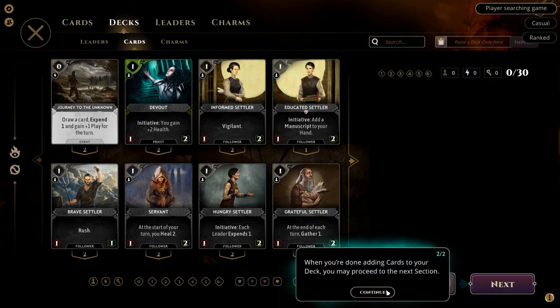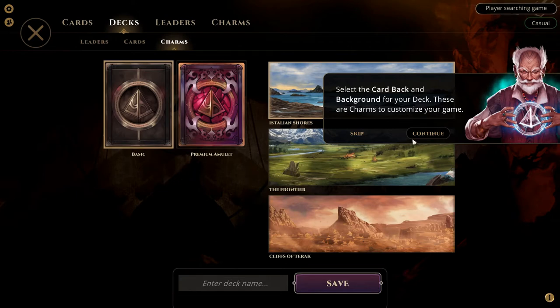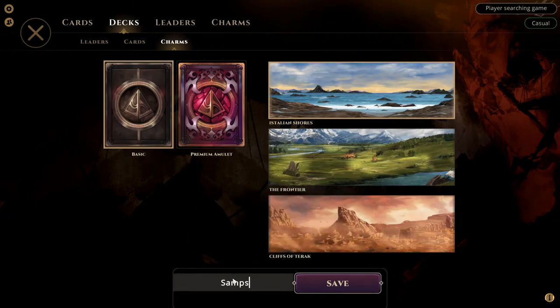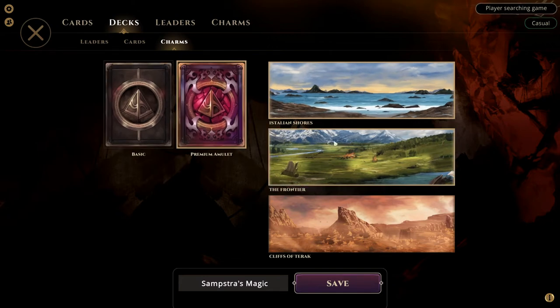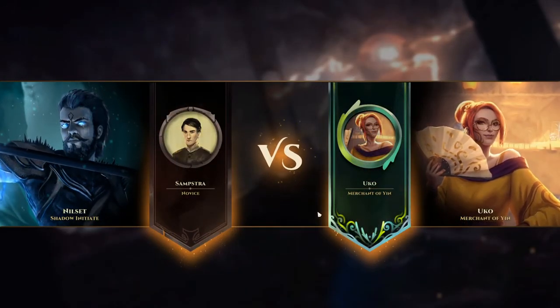Let's go next. Here we can check the cards compatible with the leader I've selected. I have to pick 30 cards, so I hope I have enough options. I'm going to pick the cards myself and then show you them in actual combat so you don't have to wait here with me. I've picked the cards and we can pick a background and a card back — this gives charms to our game. We have the premium amulet, so we'll name this deck 'Samstress Magic.' We'll pick the Cliffs of Terror as our background. This is our beautiful deck of cards — now we're playing against Uko, Merchant of Yin. Let's see if we can win.